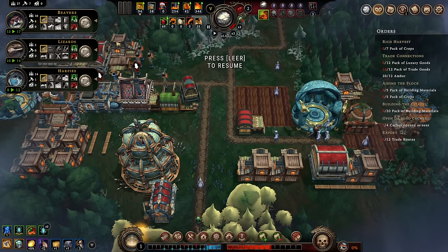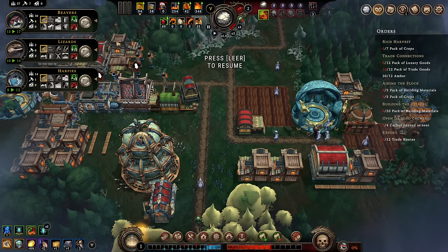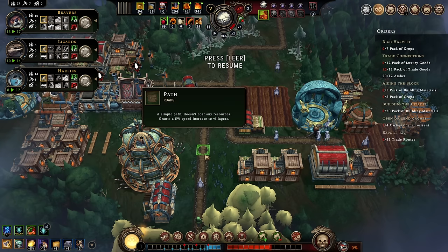The downside is that porridge is not that popular. As you can see, none of these three species actually likes porridge. But they don't hate it, and it gives you a nice food quantity. So, porridge — go for it.